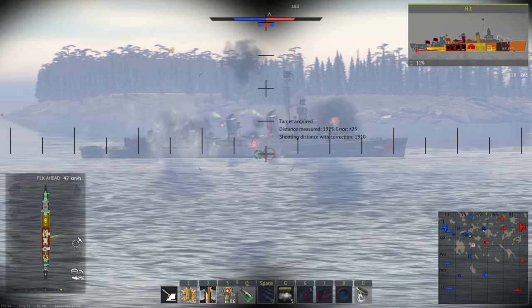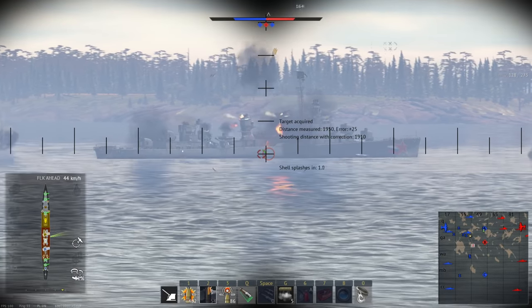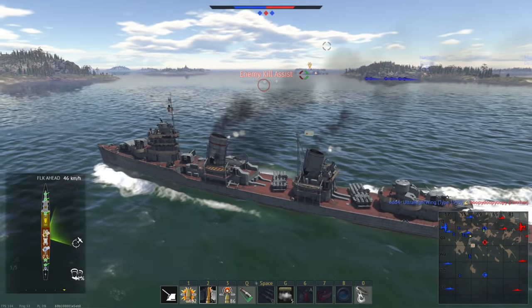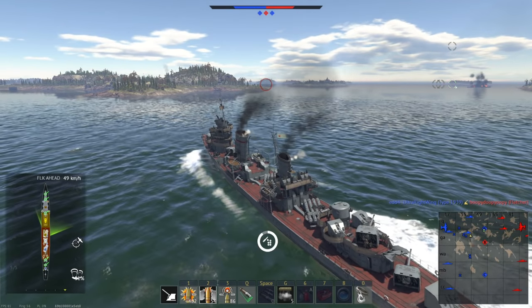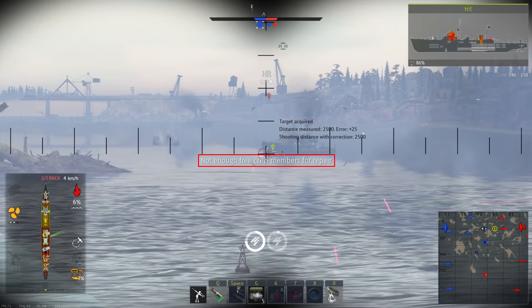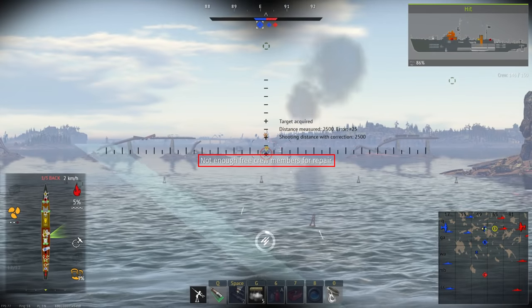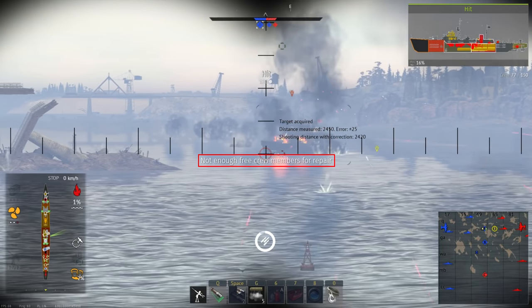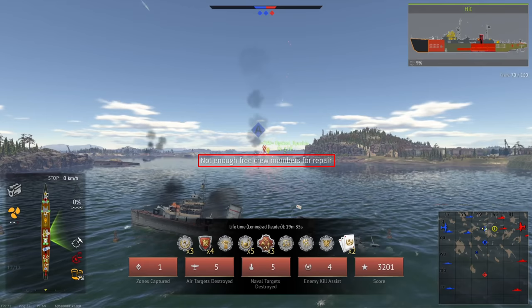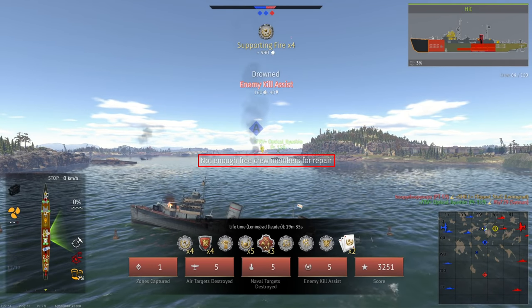Automatic repairs can also be toggled on by pressing the key to start those repairs when they're unneeded, however this can make it difficult to turn that repair off to prioritize another, since it'll just keep restarting itself. There's also a mechanic that removes the ability to repair after getting to around 5% crew, however it tends to start closer to 10%. There's not really anything that can be done about it, and it just means that in about 2 minutes you'll capsize with no real way to stop it.